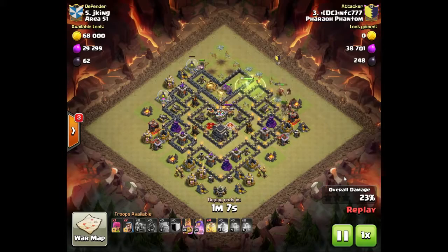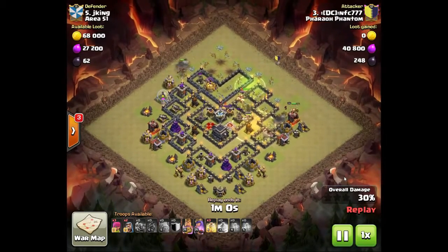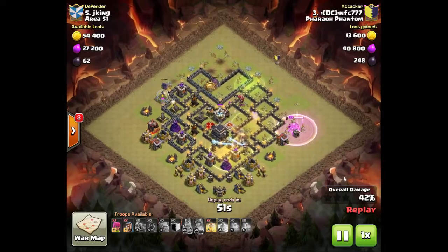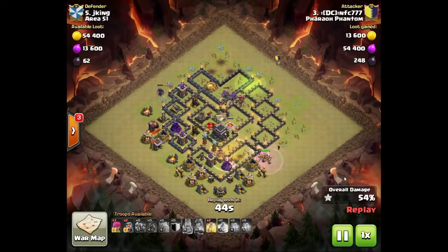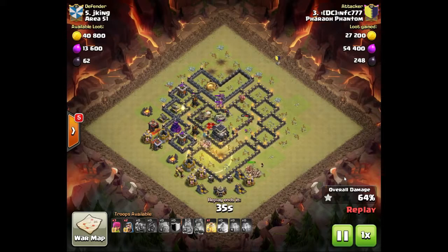Next attack is by NFC 777. This is a GoHo attack. At town hall 9, the GoHo is a really strong attack — probably one of the strongest in Clash for a while. Ironically, they buffed the hog riders and made it so giant bombs no longer do 1.5x damage on them, but hogs are still underused for the most part, probably because other attacks are so strong.